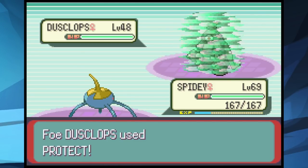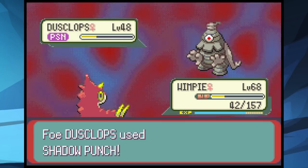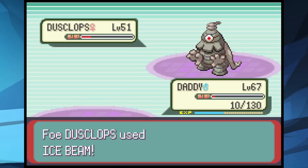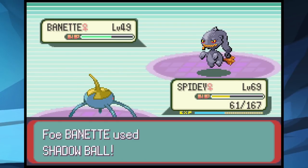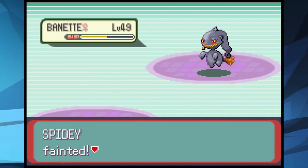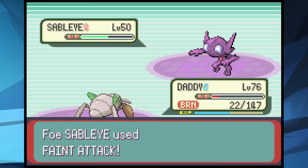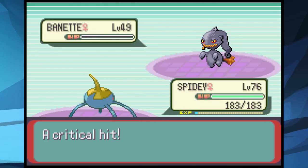Phoebe is next — we start with a Bubble Beam before she can confuse us, then switch to Wimpy for Poison Stings, poisoning on the first turn. Wimpy falls to Shadow Punch, forcing out Daddy who uses Shadow Ball to three-shot the first Dusclops. The second Dusclops hits Daddy with Ice Beams before Daddy can finish it. We send Spidey to take it out with Bubble Beams. Banette is next and we use Giga Drain but fall to red. The second Banette finishes us off. We grind to level 76 and try again — at this level Daddy lands Metal Claw and Shadow Ball, and Spidey lands a lucky crit Bubble Beam on the Banette to win the battle.